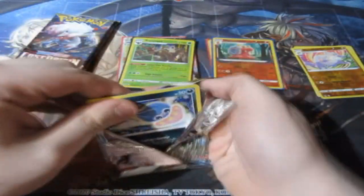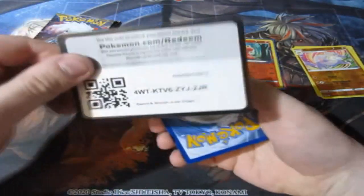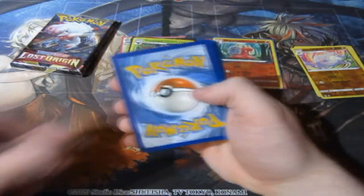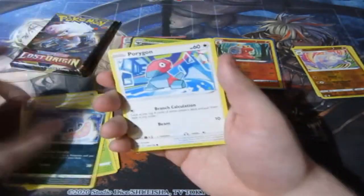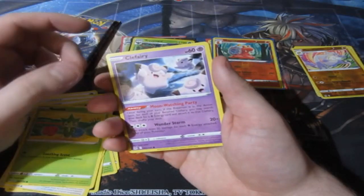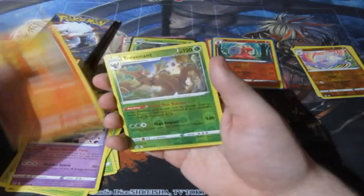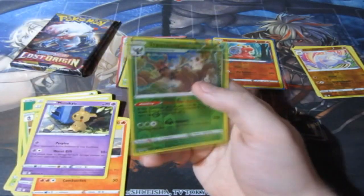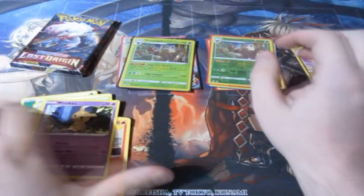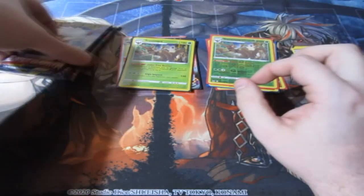Let's go ahead and keep this train rolling. Here's your code and it's gone. One, two, three, four — let's have a look. Leaf Energy, Lost City, Inkay, Porygon, Clefairy, Slugma. Another Reverse Holo rare, Trapinch, and a Mimikyu. We got these Reverse Holo rares and a Hollow rare — that's not bad. Two packs left out of this Elite Trainer Box and it's been very, very good to me.